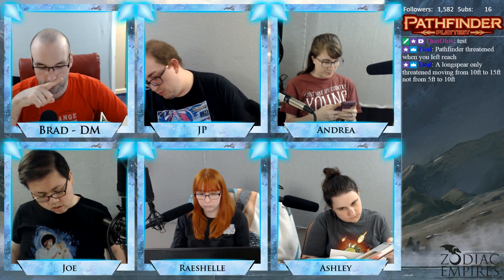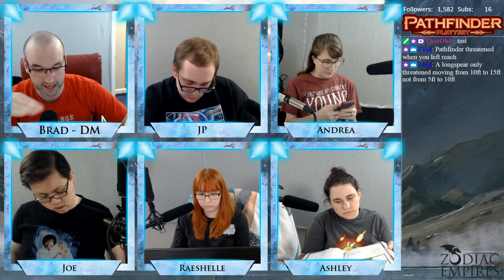Step three: end your turn. Once you've done all the things you want to do with your actions, you reach the end of your turn. Take the following steps plus resolve anything else specified to happen at the end of your turn in any order you choose. Then pass play to the next character in the initiative order. First: end any effects that last until the end of your turn.